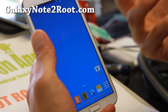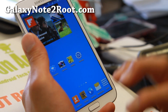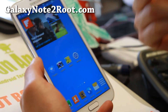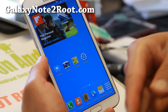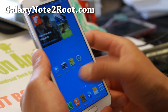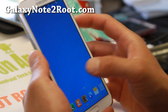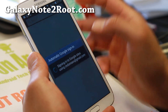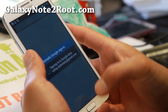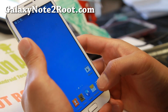It comes with a Note 2 launcher, but it also comes with a bunch of mods you can install afterwards. Let me show you how to do this. I've actually got the S5 launcher here - this is the after mod. Let me show you how to install this.